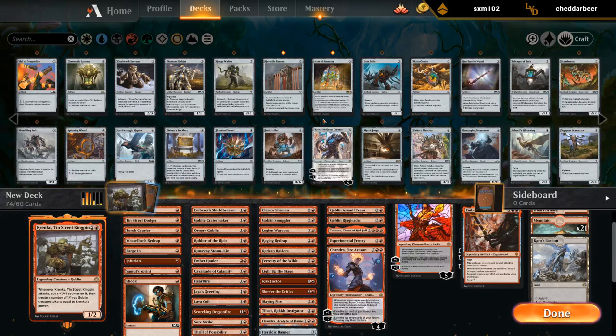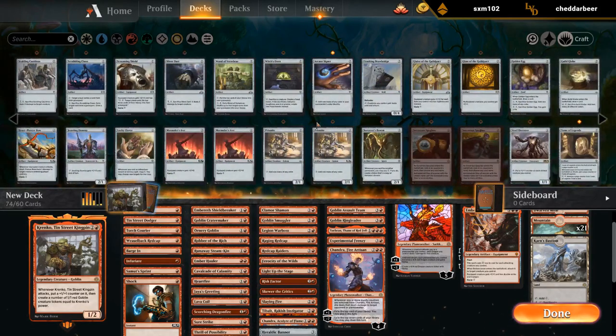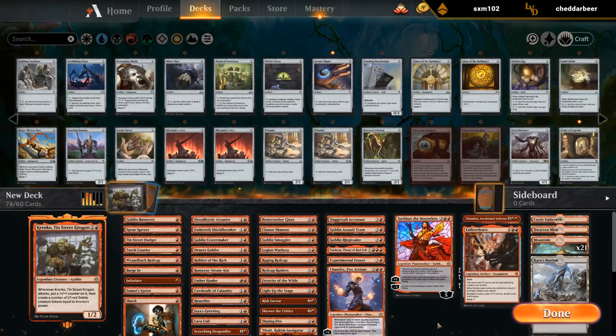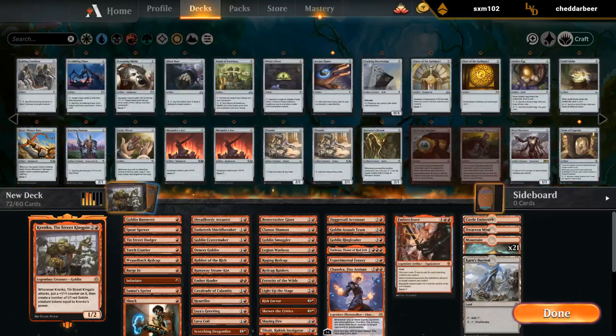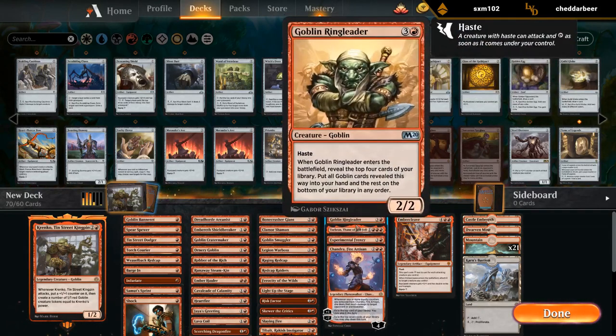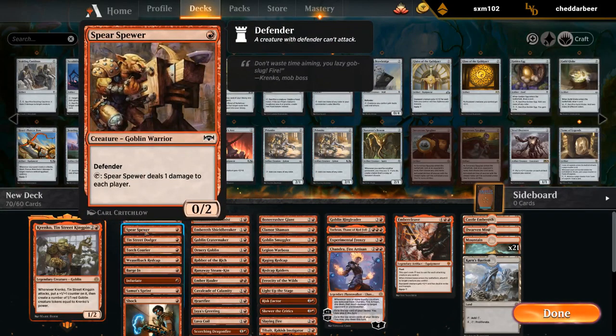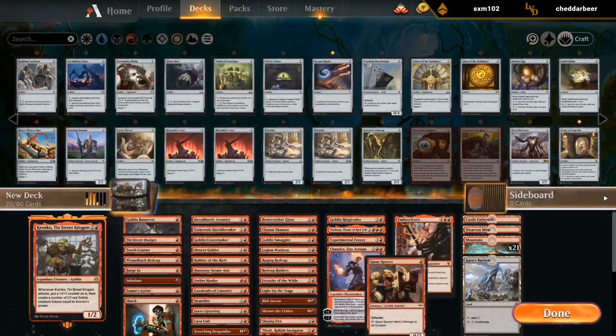Alright, is this our deck? I'm going to make quite a few cuts. I think I'm okay with going lower curve and cutting the 5 and 6 mana Planeswalkers, and then maybe just cut some of the weaker Goblins — like Aeronauts, Assault Team. Don't love the Spear-Spear, so that's maybe cuttable.